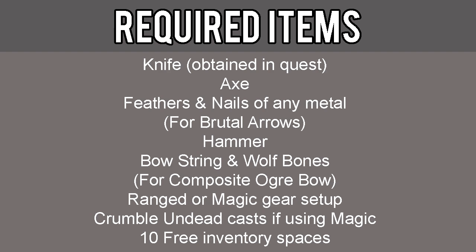The required items for this quest include a knife, which is obtained in the quest, axe, feathers, nails of any metal, hammer, bowstring, wolf bones, ranged or magic gear setup — make sure you bring the armor, weapons, and arrows that are appropriate, crumble undead casts if using magic gear, and 10 free inventory spaces.